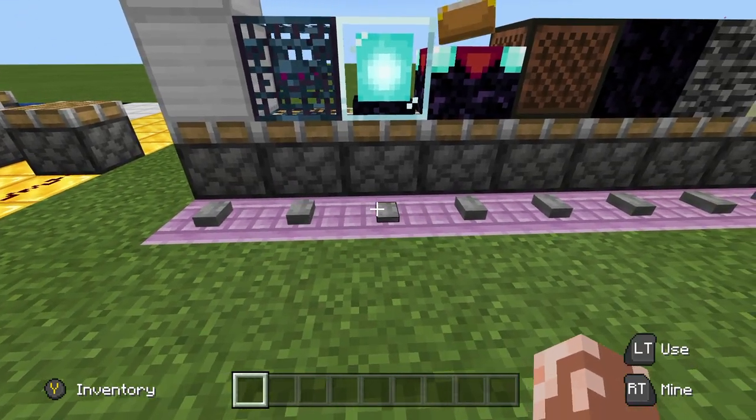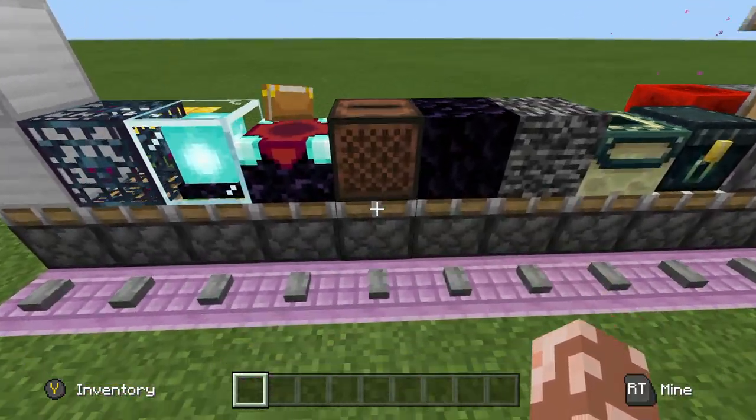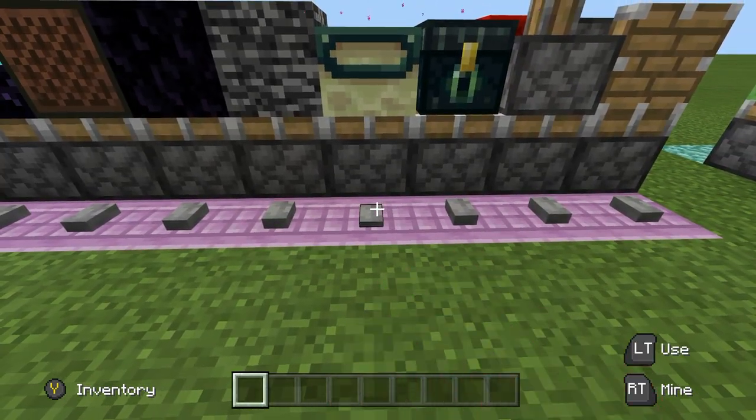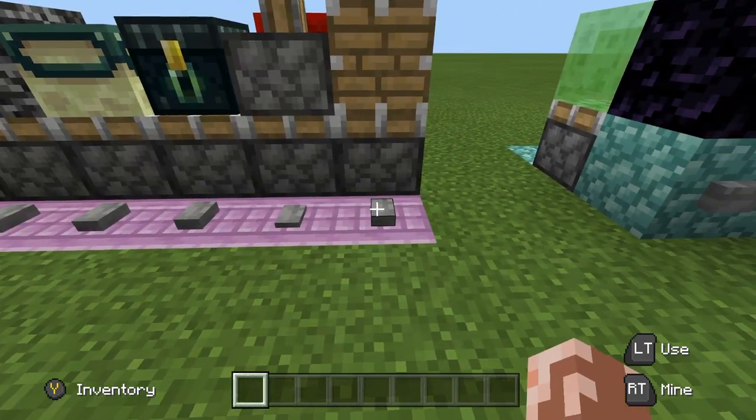You can't push mob spawners, beacons, enchantment tables, or jukeboxes — jukeboxes won't work in Bedrock. Obsidian, bedrock, end portal frames, and end chests won't work either. And extended pistons won't be able to be pushed.